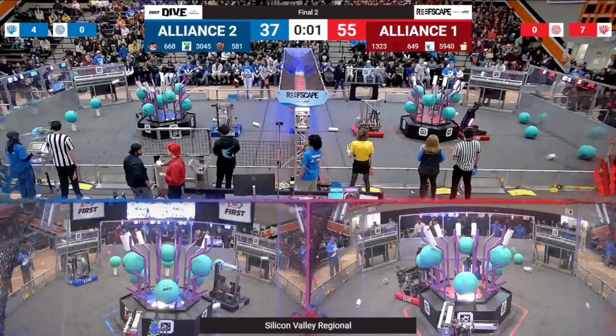Over on the blue side, they've been able in other matches — like Finals 1 — to get six coral up on the top of their reef, which was impressive. 3045 Gear Gremlins is pretty consistently putting up three. Unfortunately in this match, 581 missed two coral in Auton, which really hurt them. Coming out of Auton at a disadvantage against an alliance as good as Alliance 1 is something hard to come back from.